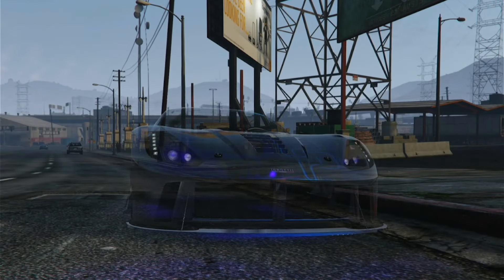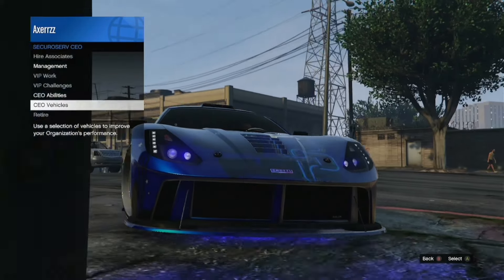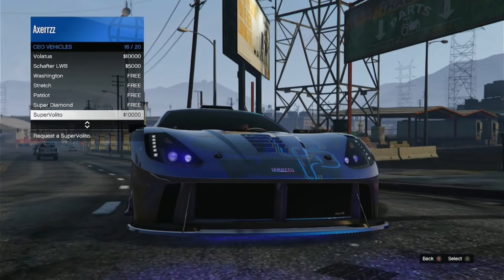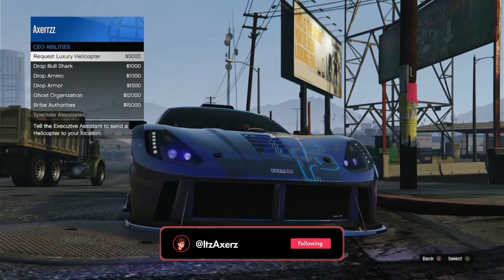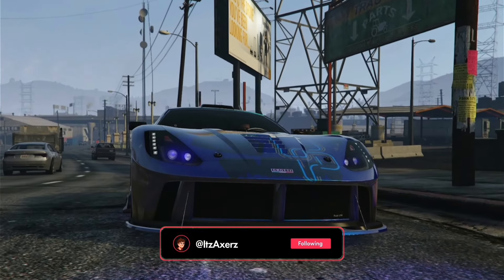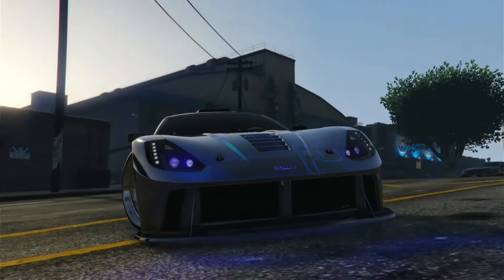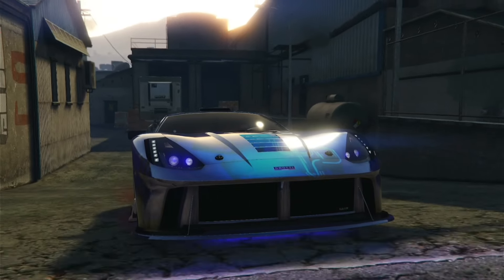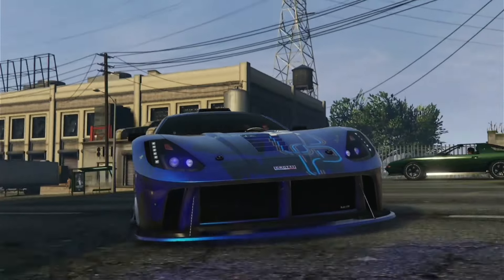For this glitch, go into the interaction menu, go to CEO, go over to Vehicles, and call in a luxury aircraft. It may be listed as a Super Diamond, but look for 'Request Luxury Helicopter' and select that. Wait for it to spawn in — you'll be stuck in a fixed camera angle so just drive around the area and look around for where the helicopter will appear.